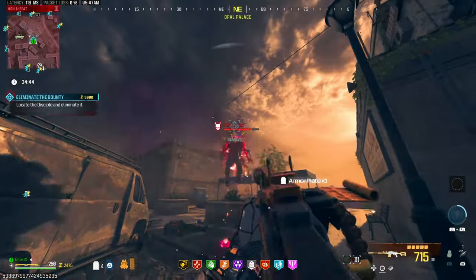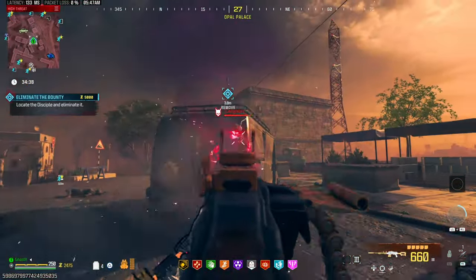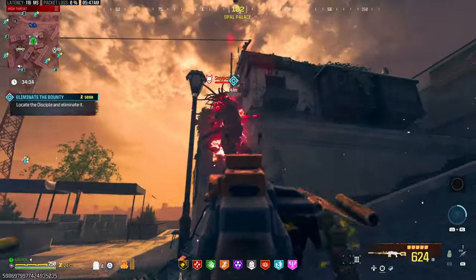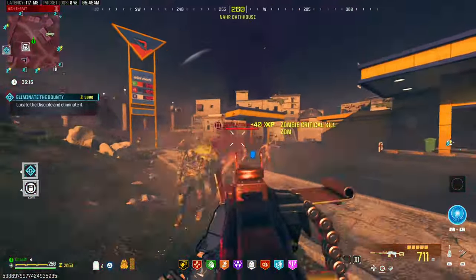I did not change anything in the attachments, so I just went with whatever it comes with. I put on a Flawless Crystal, the legendary Tool — Mag of Holding — and got all the perks as well. With all those attachments you get a reserve of 750 ammo. To be honest, you're not going to run out of ammo easily. As you can see, it does pretty good damage on tier 3 zombies.